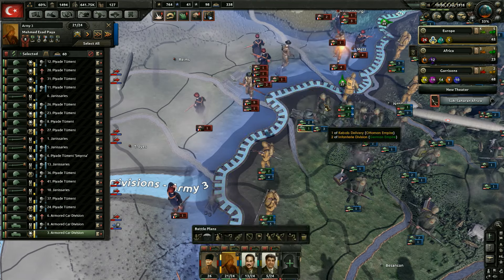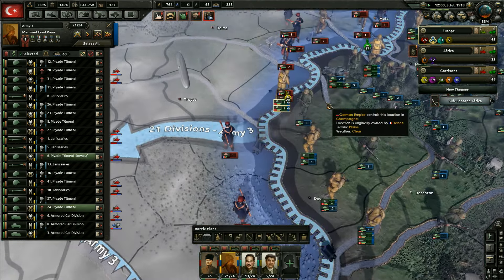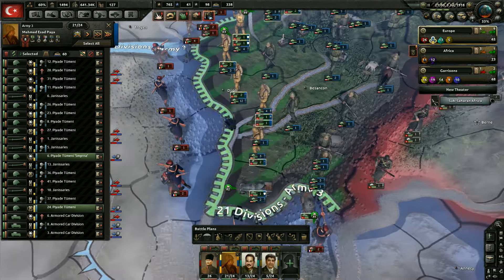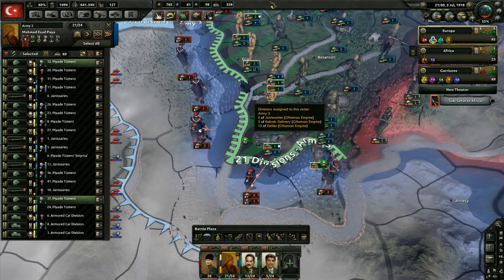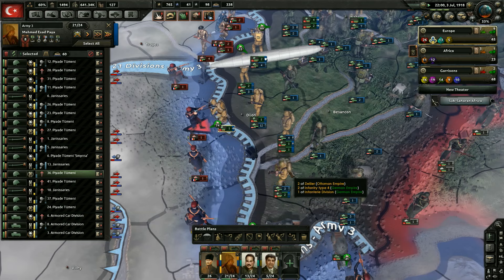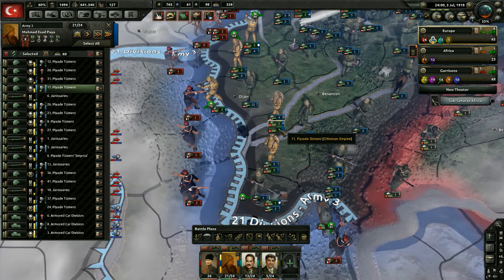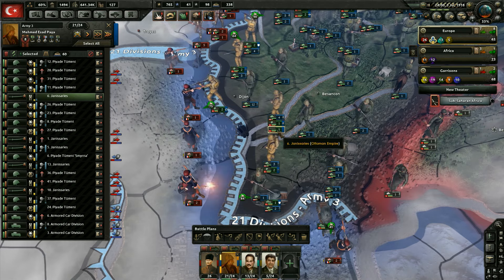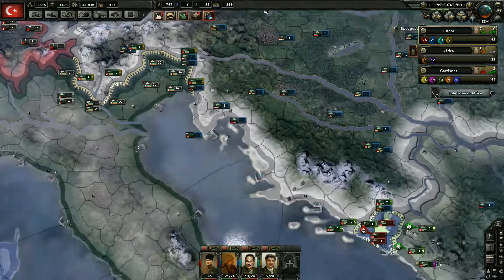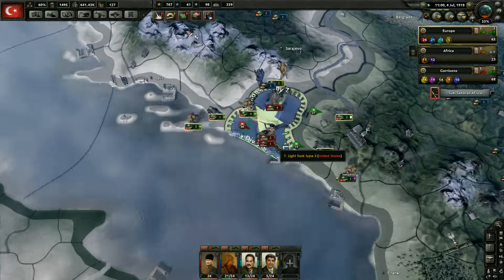Looks like these guys lost here — let's just go ahead and pull that back, far too many divisions over there right now. This is all rivers, can't attack over here. We could send one of these divisions this way though, so let's go ahead and do that. I don't really feel like we need this many divisions over here right now, so let's go ahead and put one of these guys somewhere they'd be a little bit more useful. Looks like we're finally getting a little bit of Austrian support here — which is good to see since frankly we're not doing so well over here.